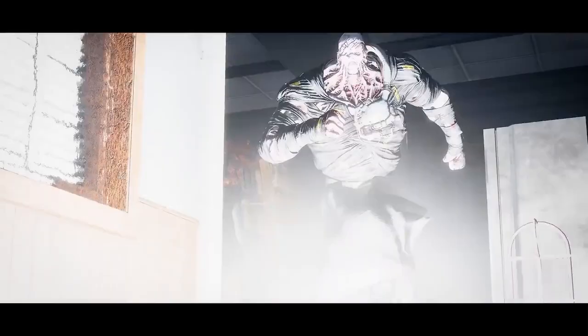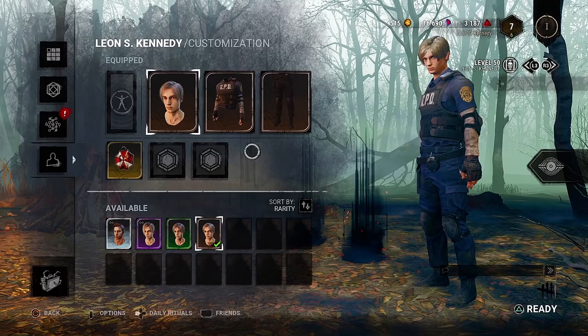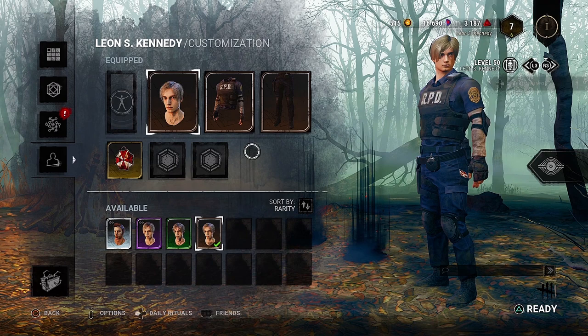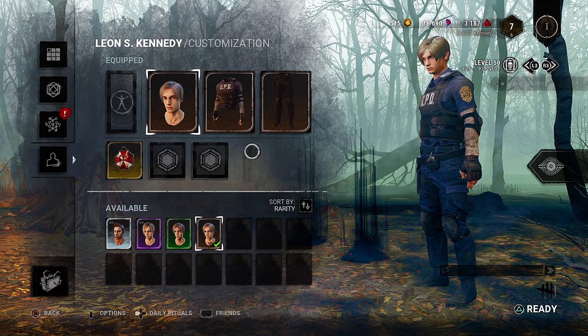For the appearance and design of Leon in Dead by Daylight, the developers decided not to use his original look from the 1998 release of Resident Evil 2. They instead went with his more updated look from the 2019 release of Resident Evil 2 Remake. In his default cosmetic set, Leon is wearing his armored RPD uniform, which is predominantly dark blue and black with white sleeves. Due to the color scheme of the set, it actually works quite well for stealth on a variety of maps.